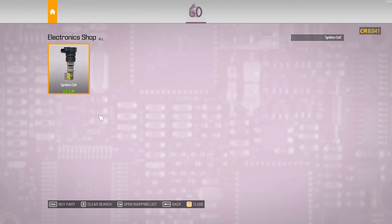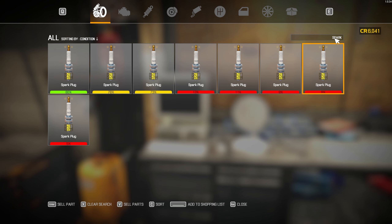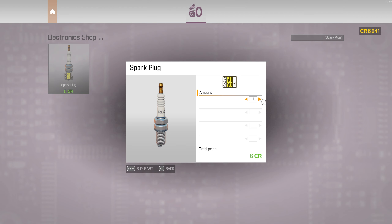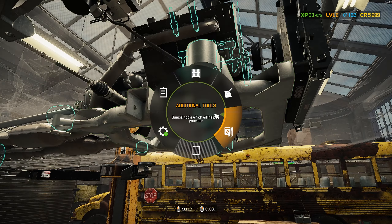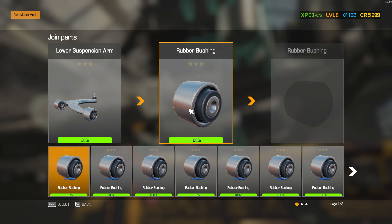And spark plugs — I'm gonna make sure where we're at with those. We basically need all new spark plugs, so we'll just do seven and save ourselves the six dollars. I think we should be good to go and start reassembling stuff now. Let's just start reassembling everything.